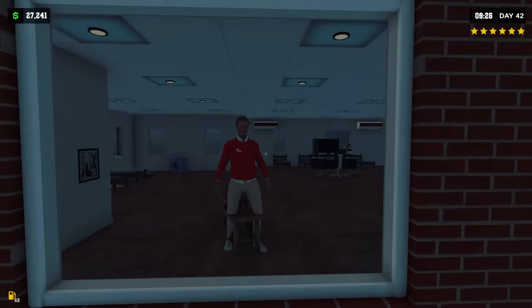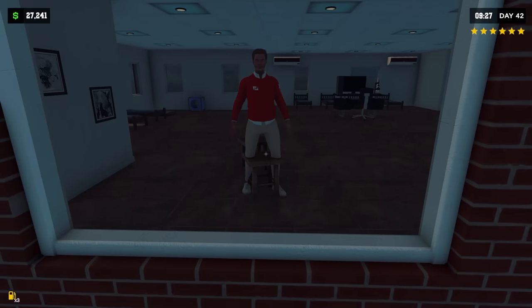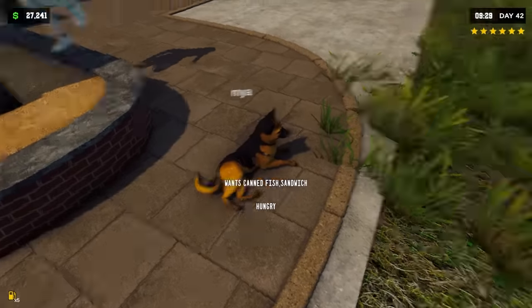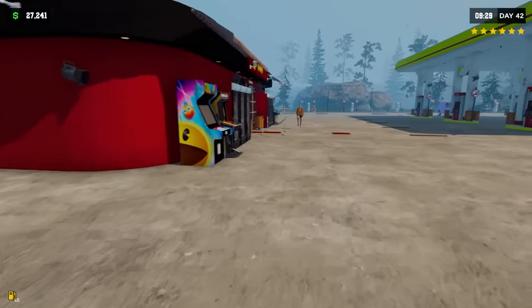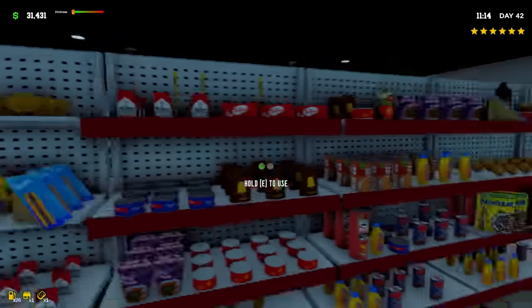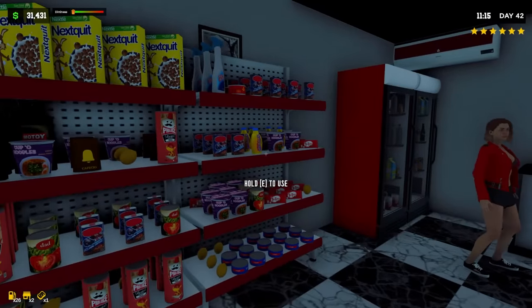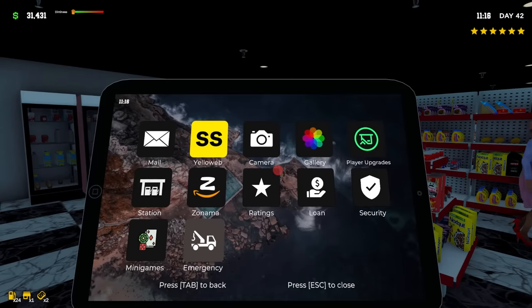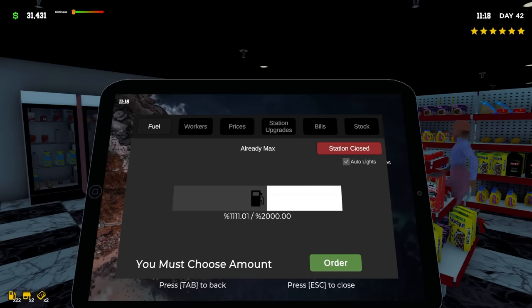I'm gonna let everybody get organized and start to work. There's a guy just standing — what are you doing back here? Oh, he's attempting to sit down on that bench. I guess I need to feed the animals — everybody wants canned fish. I'll go grab a couple of those real quick. Oh my goodness, I cannot find anything in this store. I was looking around the shelves — this is a major issue, isn't it?